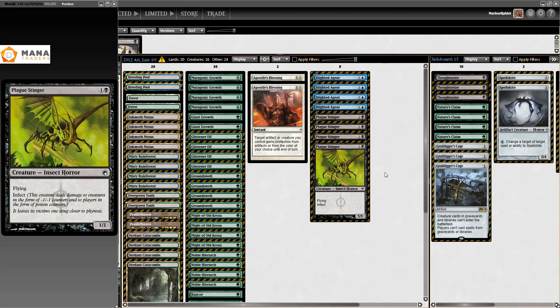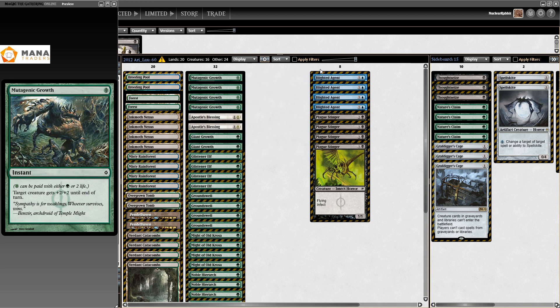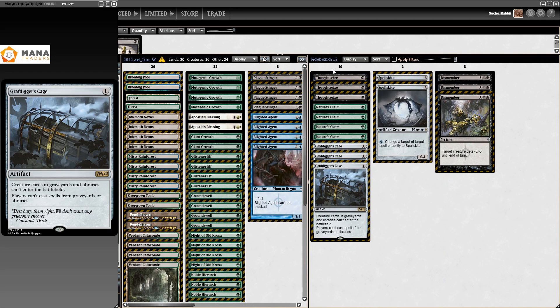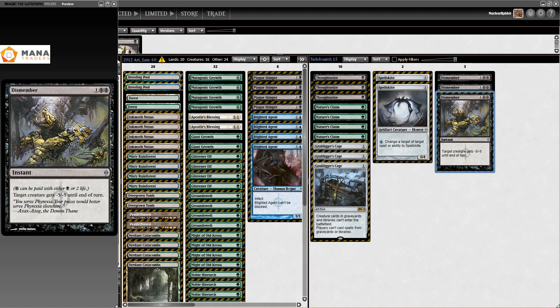Also Apostle's Blessing, definitely just a one-drop, so again 32 one-drops and a bunch of Infect creatures on two. The black does get him a better sideboard — I like this sideboard a lot more because Thoughtseize is just that powerful. When you look at your opponent's hand with Thoughtseize, you can just take their removal and then kill them. For the rest: Nature's Claim, Graf Digger's Cage, Spellskite — pretty obvious why they're there.